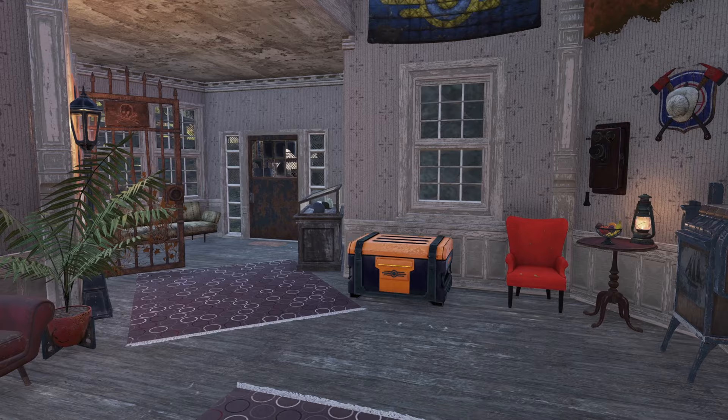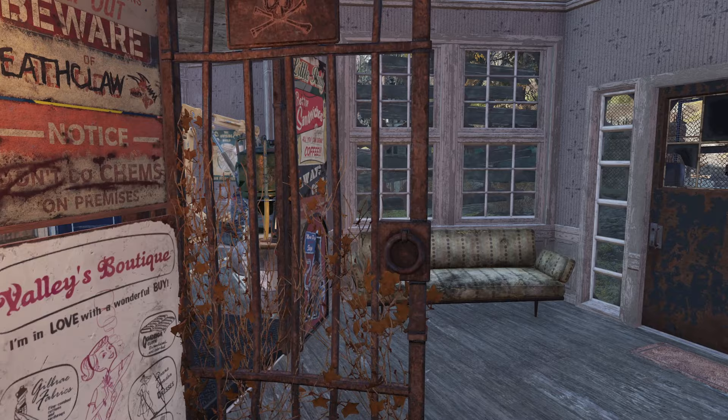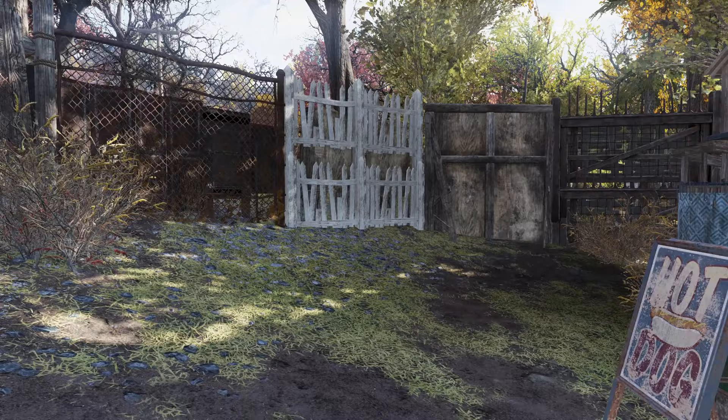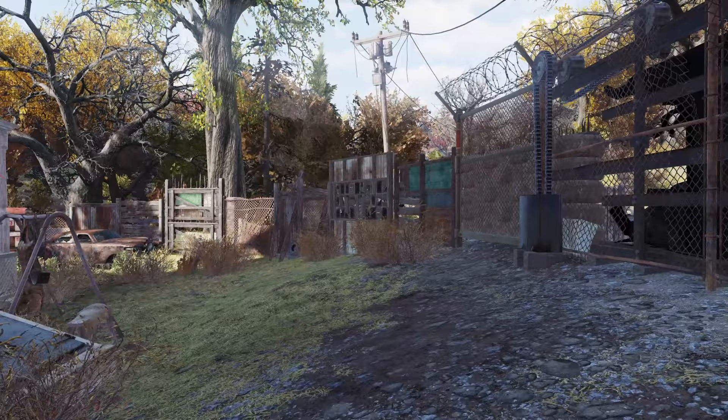I decided to go for no power in this one. There technically is power for the weather control station, but otherwise there's no power so all the lights are oil lanterns and candles and things like that, which gives a pretty cool vibe overall I think. About 80-ish percent of the way to making this a practical wasteland-feeling build. The outside area being a bit smaller might have worked a little bit better, but on the whole I'm reasonably satisfied with it.